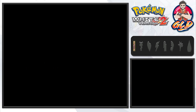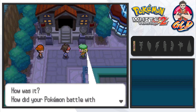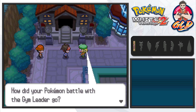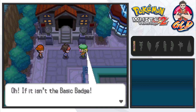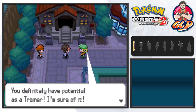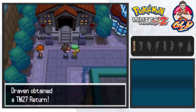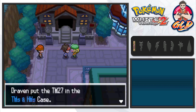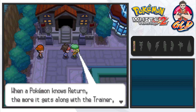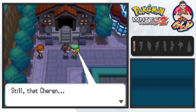We step outside and Bianca is there asking how our gym battle went. She sees the Basic Badge and says it's amazing, noting that we definitely have potential as a trainer. She gives us a TM for the move Return — that's three pretty rare TMs in the first five episodes! She explains that when a pokemon knows Return, the more it gets along with its trainer the more powerful the move becomes.